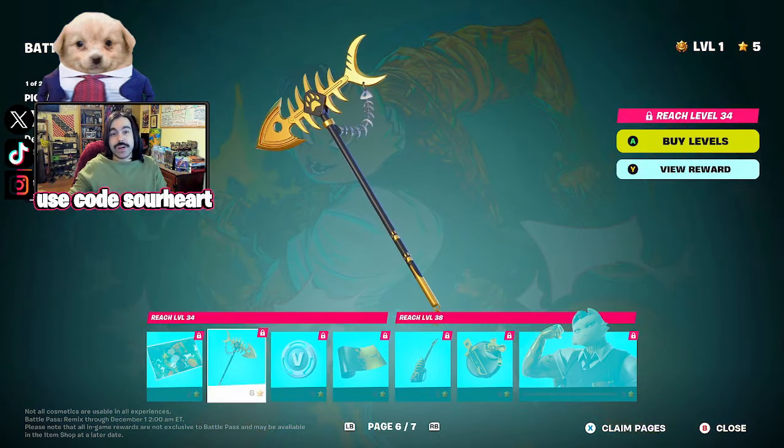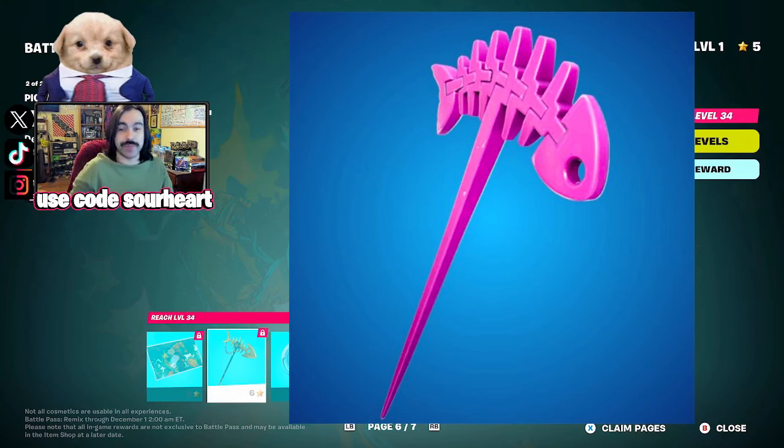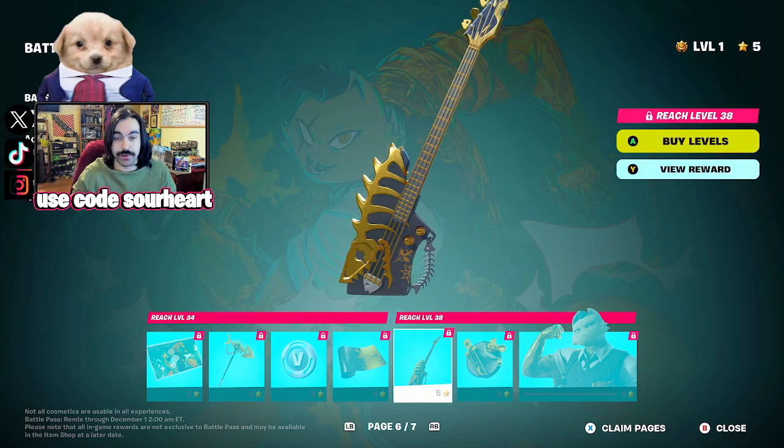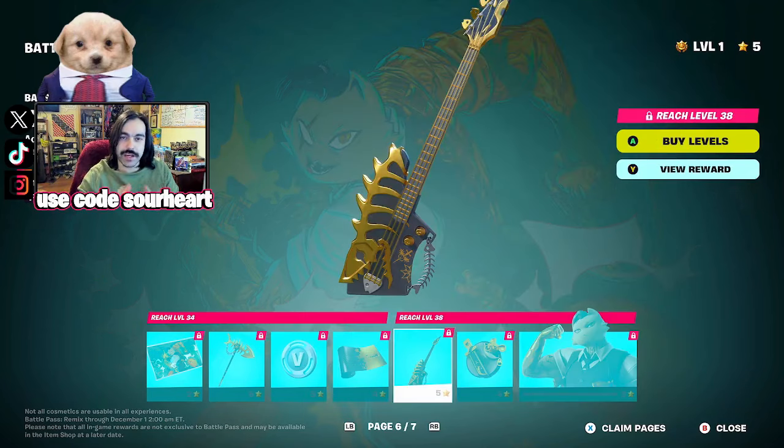The Gilded Filet — the original version with the pink skeleton is probably one of my favorite pickaxes ever in the game. That's a bass right there, which is very cool. These instruments are awesome. There are also leaks that in the future they're going to introduce instruments that can be used as pickaxes, so they'll be kind of universal. Rather than pulling a guitar out of nowhere for the musical emote, you'll just use the pickaxe you have in your hand.